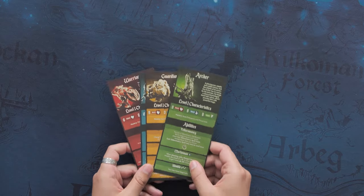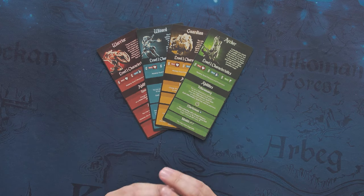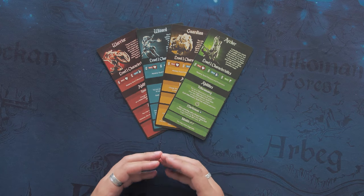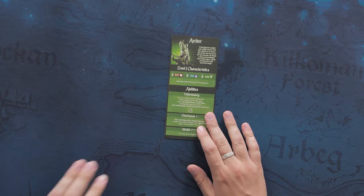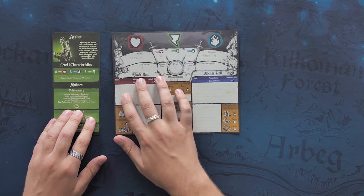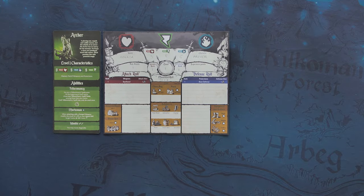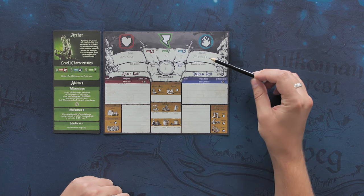First, what you're gonna do is you're gonna choose your character from the four different adventurers. Each adventurer has a unique gameplay and style, so choose the one that you prefer. We're gonna keep the archer. So you take your character card and you put it on the side, because you will also bring in your character sheet next to it. On that character sheet you're gonna fill in your name and the character that you're using — so here, the archer.